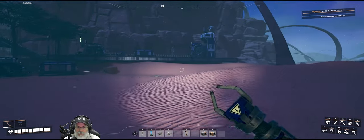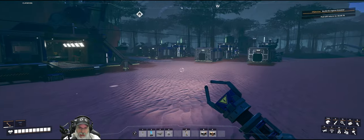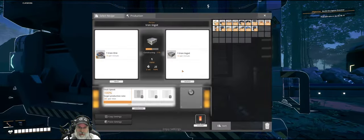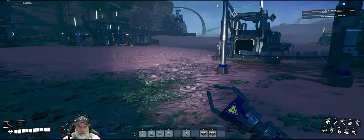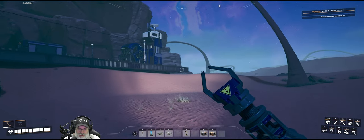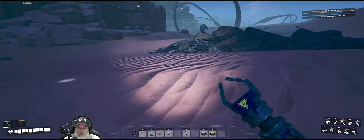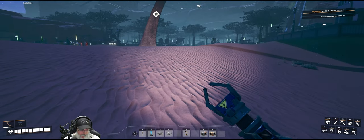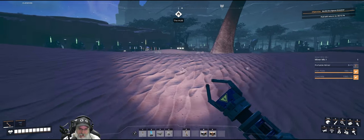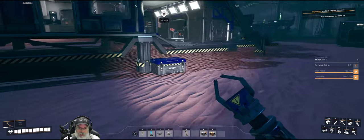We need to start manufacturing plates anyways with assemblers. I think what I'm going to do is we're going to bring in and source our iron from a different location because this one's maxed out. We're not going to mess with that one. We have two other iron nodes that are pretty close by — one just right around the corner and one out in the dunes. Let's go here and we're going to need a portable miner.